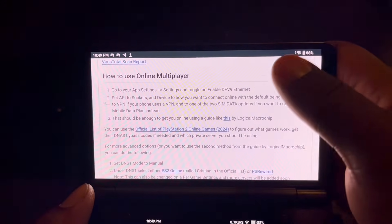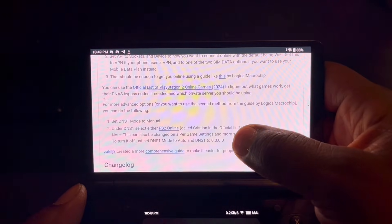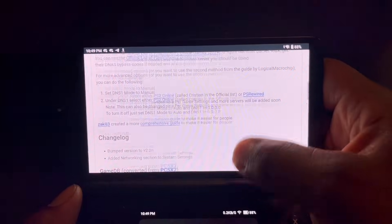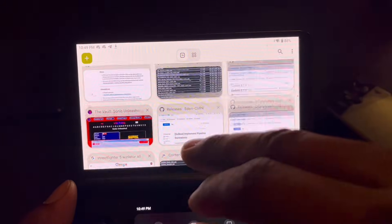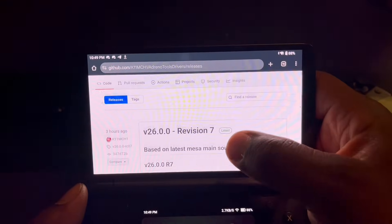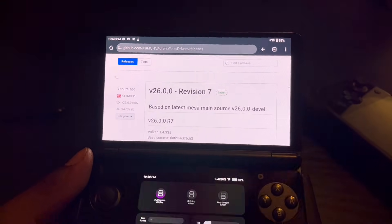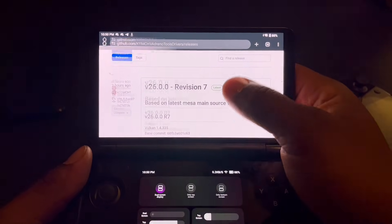I'm going to see if I can play online and catch some servers, but if I don't I'll just test out some games. Another thing I'm going to be talking about is the new Missile Turnip driver — a new Turnip driver has been released, it's version 26.0.0 revision 7, so I'm just going to be testing out some games on my portal.